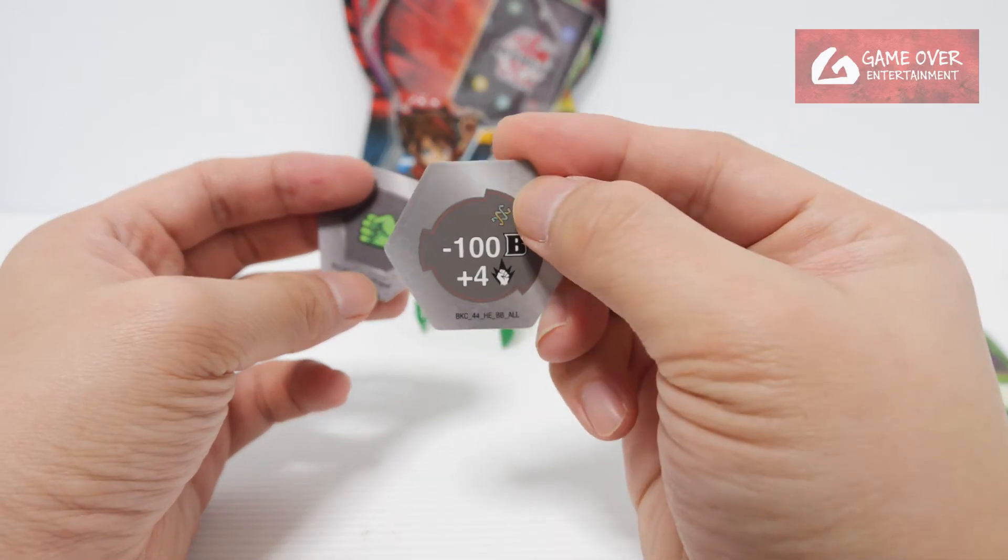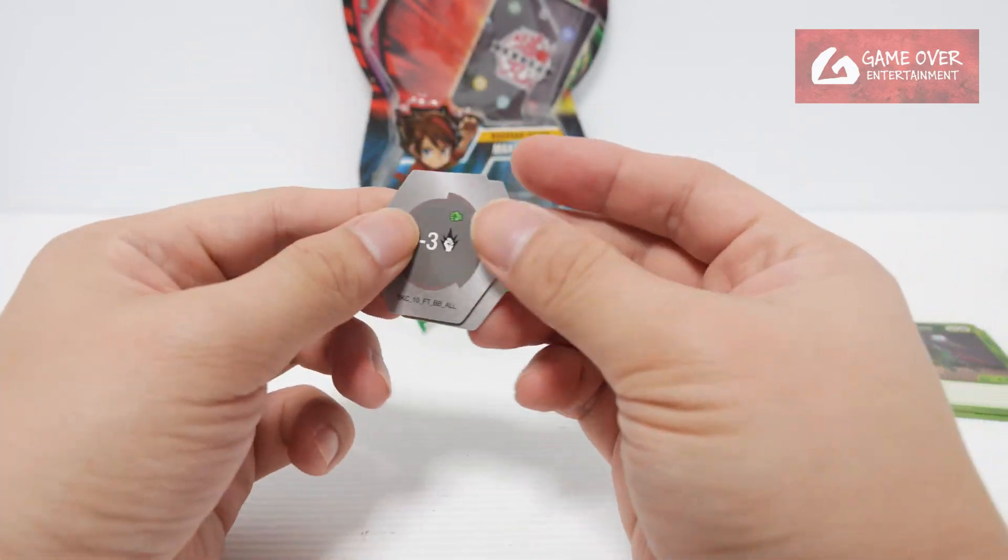And the two BakuCores: Helix — minus 100B, plus four damage. And Green Fist — minus three damage.